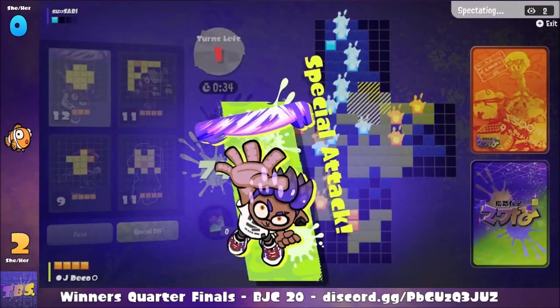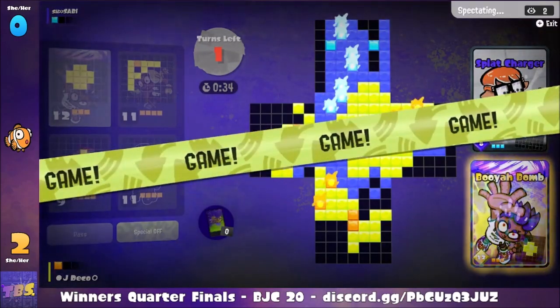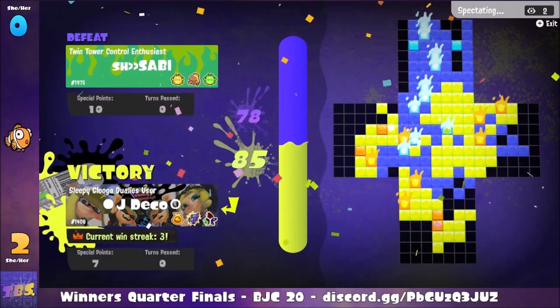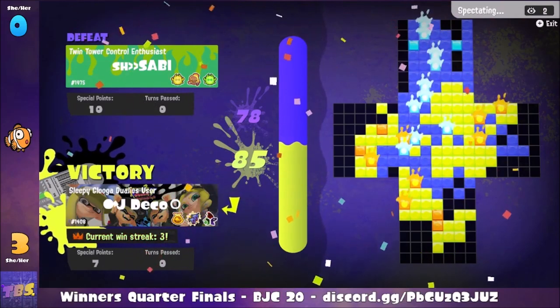With a 15-point lead, a Splash Charger just isn't going to be enough for Savvy. And that will be the set — Jade Deco 3, Savvy 0, as we see that beautiful win streak of 3 beneath Jade Deco's name. A 3-0 sweep for Jade Deco.